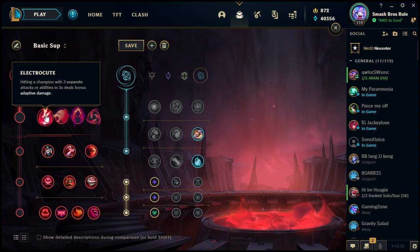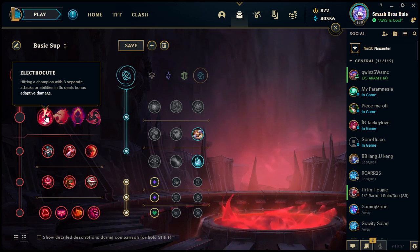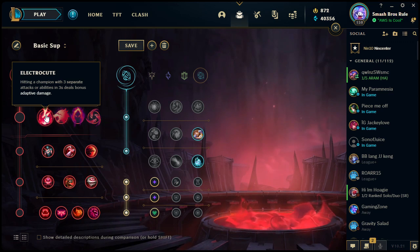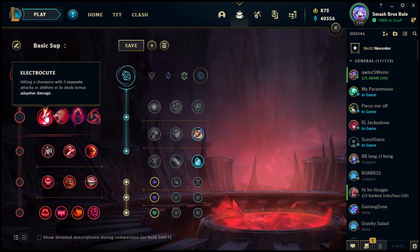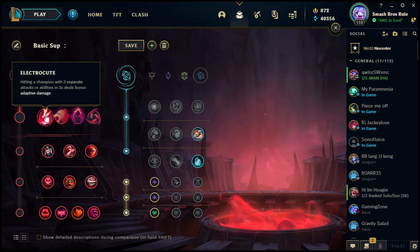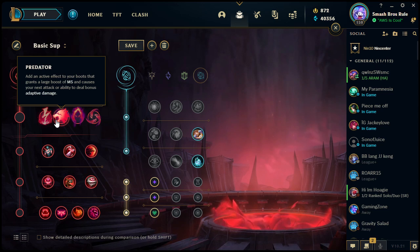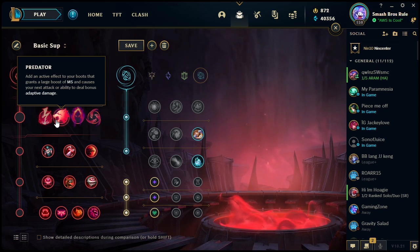First keystone is Electrocute: hitting a champion with three separate attacks or abilities within three seconds deals bonus adaptive damage. Adaptive damage is either AP or AD depending on which stat is higher. This is a good way to deal extra damage — it's nice and straightforward, especially if you're attacking quickly.